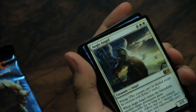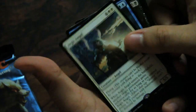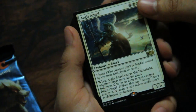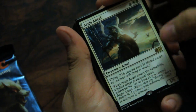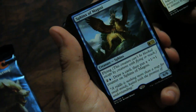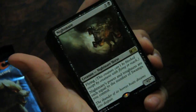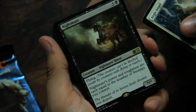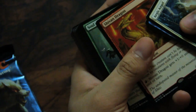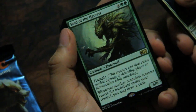Oh, and we have a rare from white. Aegis Angel: flying; when it enters the battlefield, another target permanent gains indestructible for as long as you control this — not bad. A Sphinx: flying, pay three draw a card and put a plus one plus one counter on this — not bad. Nightmare: flying, its power and toughness are each equal to the number of swamps you control. Flying plus one plus zero until end of turn for one red. And of course the green one doesn't have flying but has trample: whenever another non-token creature enters the battlefield under my control, you may draw a card.